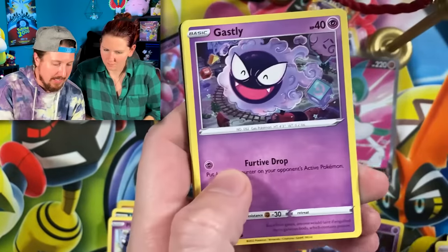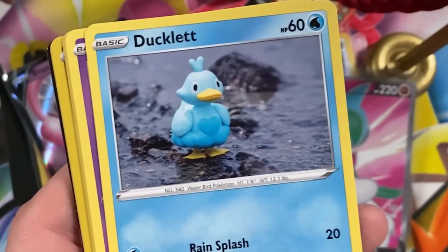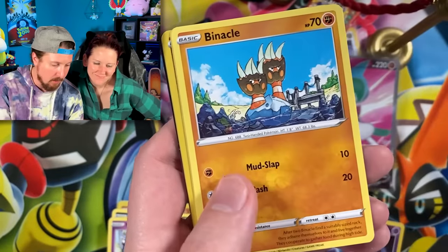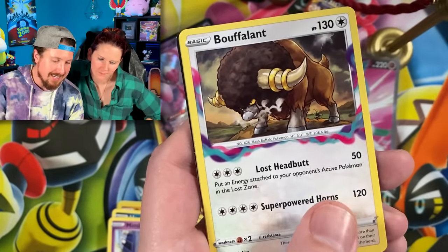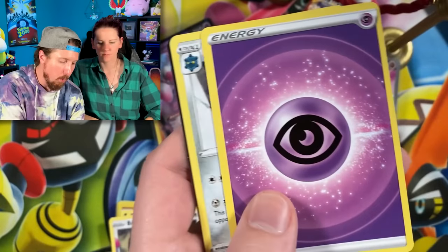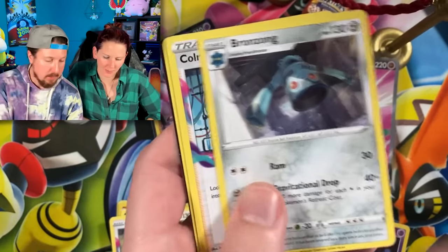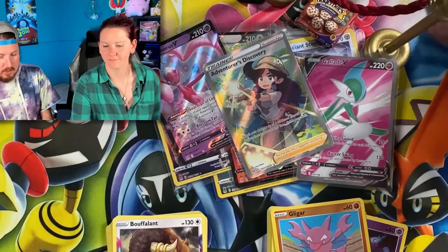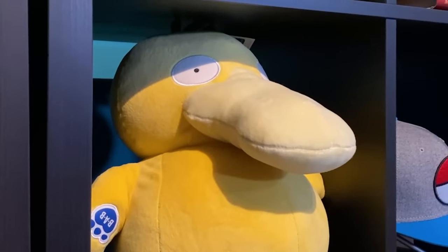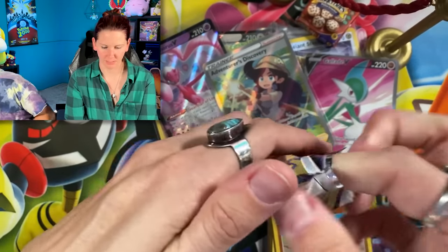We have Ghastly — Halloween is right around the corner, not a big fan of that. We got Viridian, Booger Squad, and not Tauros for the rare. Energy, put that in the filing cabinet. It's not Tauros — just in case anybody gets confused.